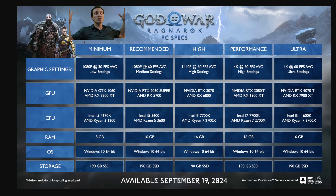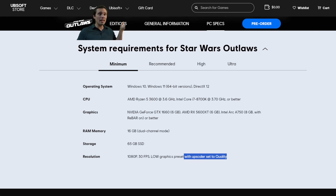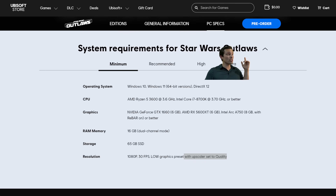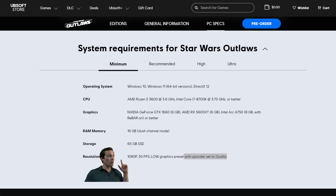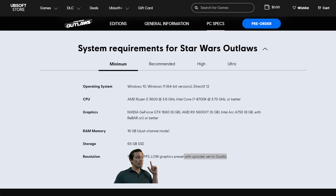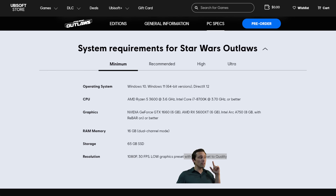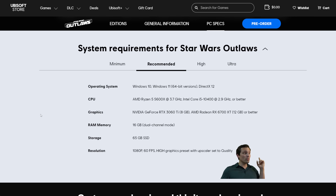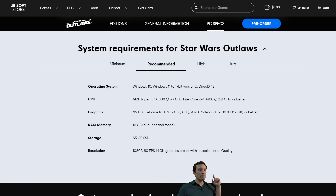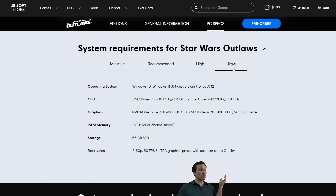If you haven't paid attention to the latest AAA game PC requirements lists, you might not realize that's a big deal. The last big AAA game I reported on was Star Wars Outlaws, and even on their minimum requirements for 1080p 30fps low, they included using an upscaler at quality setting — and that's not just for the minimums. They used an upscaler set to quality for their recommended, high, and ultra specs.